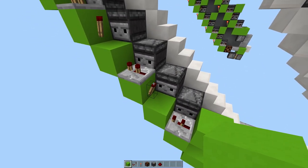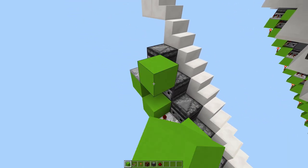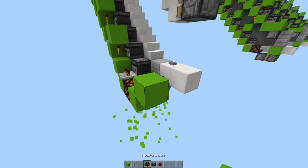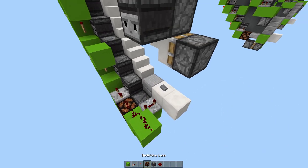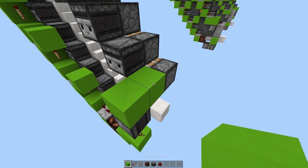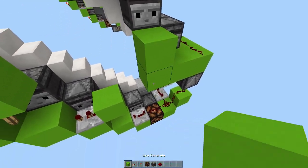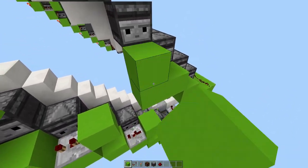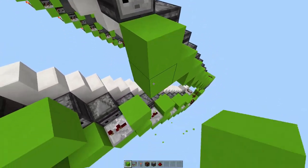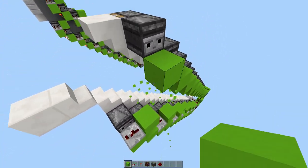Now place blocks on top of every single one, all the way up. Place a block here, one up, redstone dust on it, observer into a block, redstone dust on both of these. Then blocks up like this all the way to the top. This is why this design is so good — you can go indefinitely as long as you want.